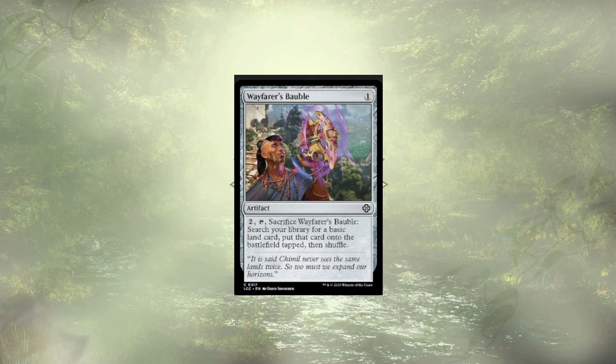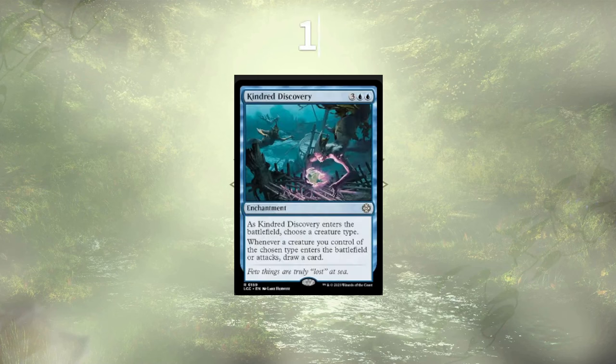With those cards out of the way, let's see what we've slotted in to replace them. Topping that list is Kindred Discovery, which belongs in every Kindred Blue deck, gaining us cards on ETB and on attack. We're going to have a full grip basically at all times, and if we have too many cards at end step, we can just ditch a pirate that we want to reanimate with our commander — no harm, no foul.